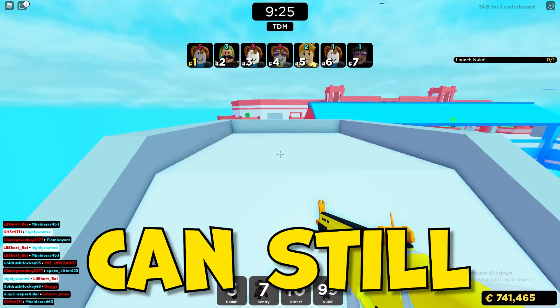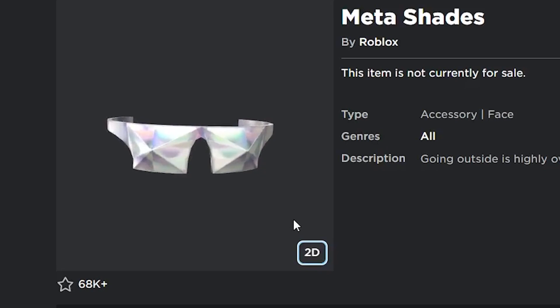I'm going to be sharing with you the best free items on Roblox that you can still get right now. In my opinion, the Meta Shades are one of the best looking items on Roblox.